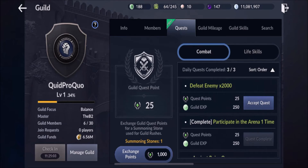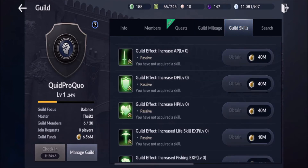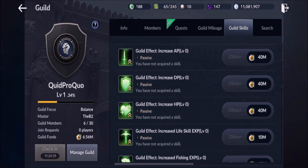The guild mileage shows things that you can actually purchase. I have 188 mileage right now so I can't buy anything yet, but the larger the guild is and the more social points you send, it starts to snowball. Guild skills cost money to raise — we can increase the life skill at 10 million but we're not going to do that. We're going to get away from node and siege wars since those haven't been implemented yet and move into the guild effects. The more you check in and the more quests you do, the more you can get boosted through the guild with effects — whether it's AP, DP, or hit points.